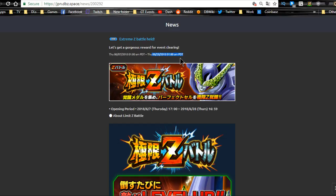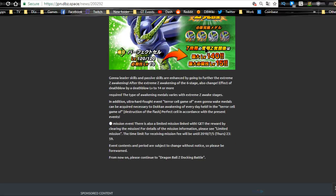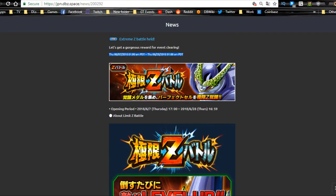Next is the Extreme Z Battle for Cell — he's taken on with a Future team. I already did a full team building guide if you want to check it out. This runs daily until June 28th. Cell Extreme Z Awakens to level 140, becomes a very hard hitter with immense damage, a 15% attack buff, nice defense buff, and HP recovery. A Future category team with Intelligence and Physical types is what you need.